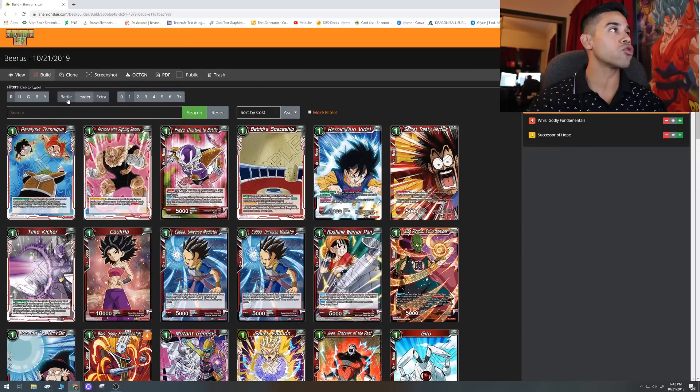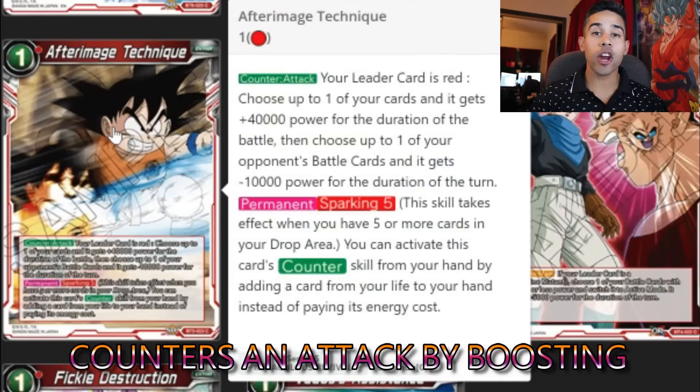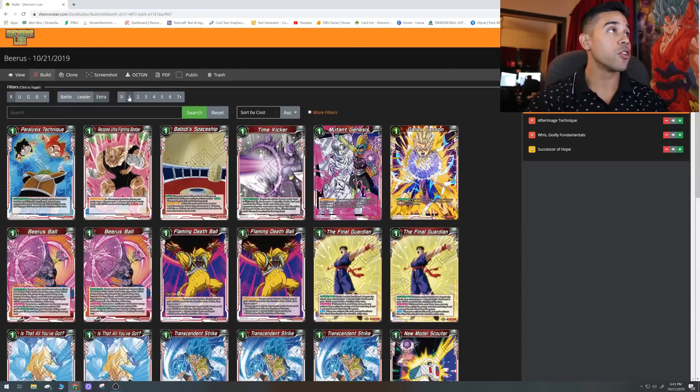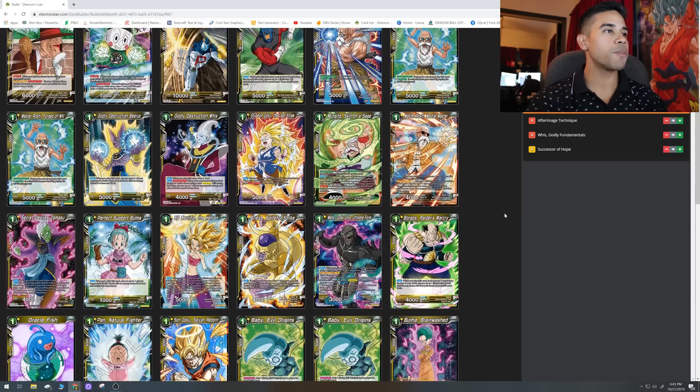Moving to our extra cards — one-cost extra cards. It's going to be After Image Technique. Since we're going to be fueling our drop by dropping cards with our Beerus leader ability, we're going to have five cards in the drop to activate the Sparking 5 ability. This is a counter that does not negate the attack — it boosts your leader or a battle card by 40,000 and minuses 10k to one of your opponent's battle cards. Very useful to survive one detrimental attack and save you from crazy attacks that would otherwise kill you.